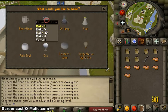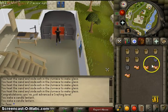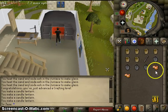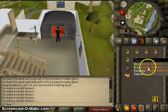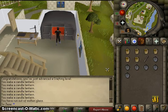You can make things with it. I am going to make candle lanterns because I need them. And that is how you make molten glass and how you create stuff out of it.